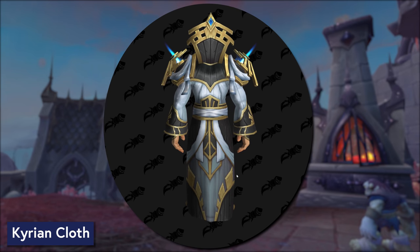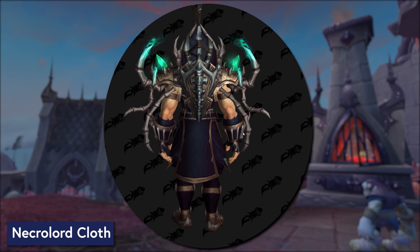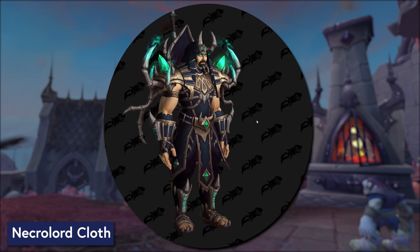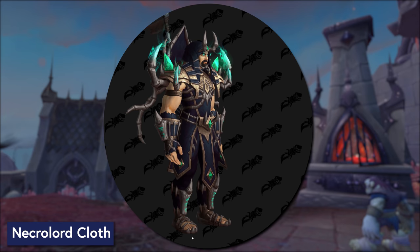If your Cloth character joins the Necrolords, this is the set that you're going to get access to. The upward spikes are part of the shield, which is the back transmog — you can swap that out for the other back transmogs, including that big glowing jewel thing. But these long sideways spikes seem to actually be part of the shoulders, which is kind of neat. Also, pants — it does not appear that the Necrolord Cloth set has a skirt option at this time. And please take note of those shoes.